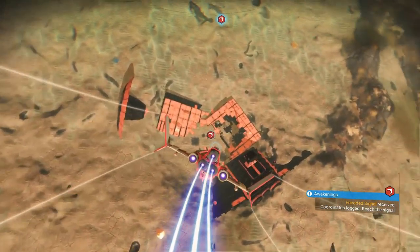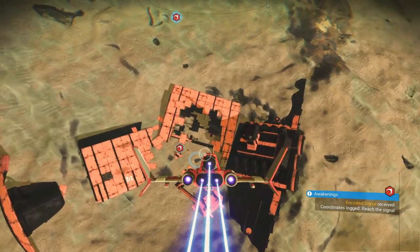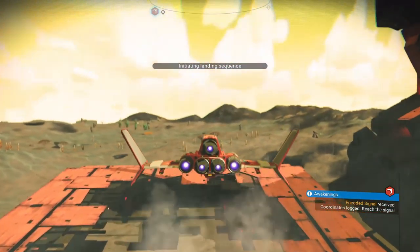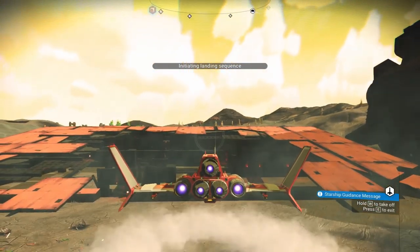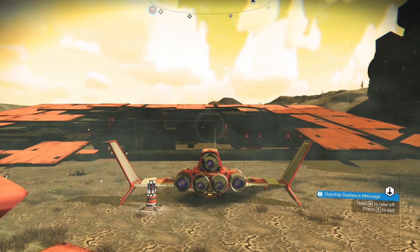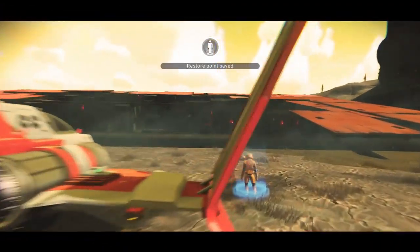This is where we should get the warp drive, which will help us get out of here. As soon as you see that light turn green, go ahead and hit the landing key and you'll stick the landing every time — no matter your direction, really. As long as your circle is kind of pointed at the landing pad and it turns from blue to green, you're good to go.